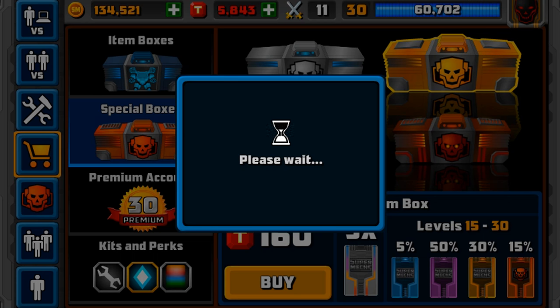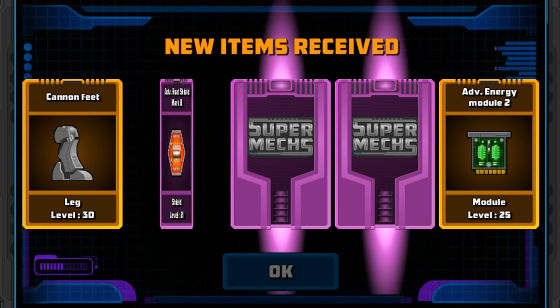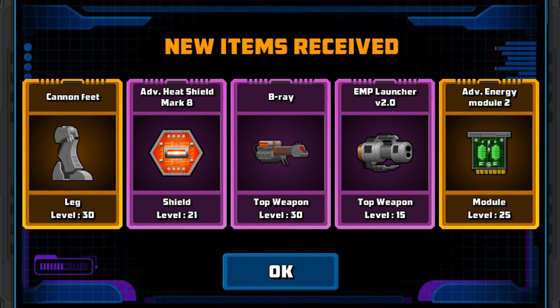Next one we're going to get — two Legendaries, three Epics: Cannon Feet, B-Ray, EMP Launcher — nothing amazing. So there we have our crate opening.